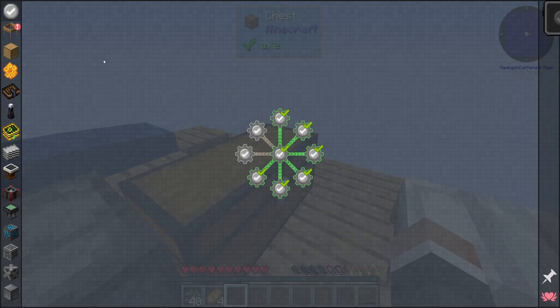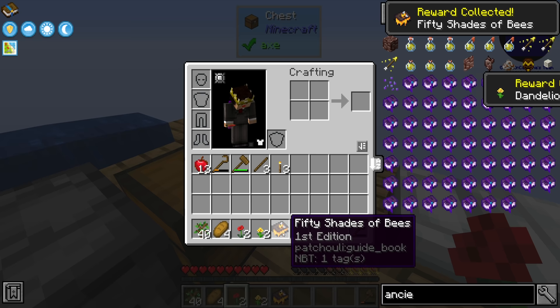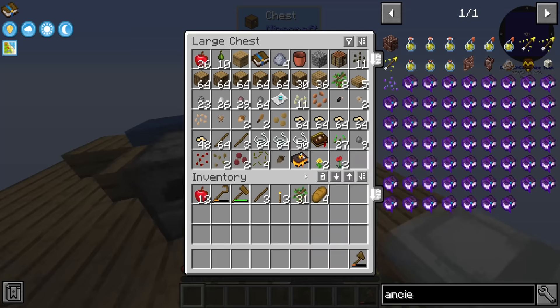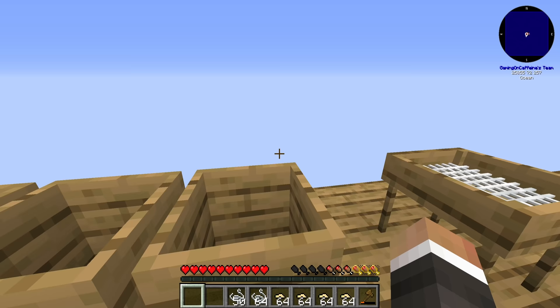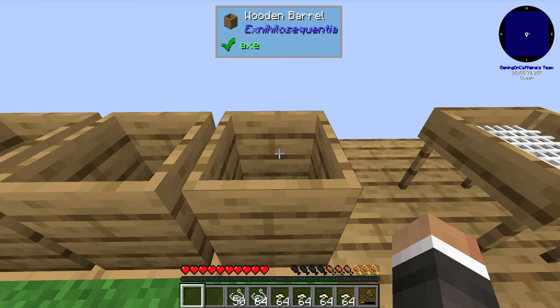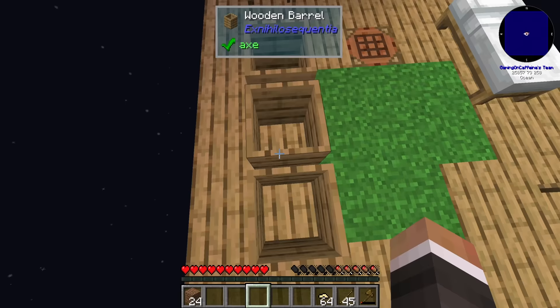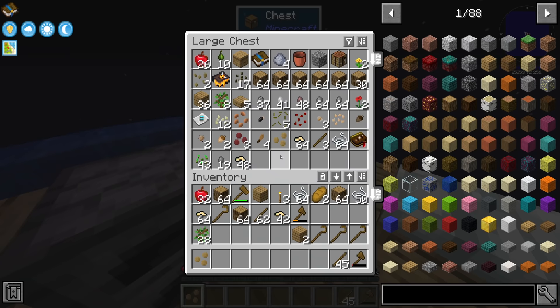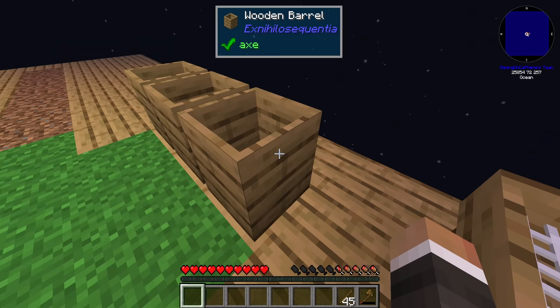We claim the quest rewards — most quests don't have rewards, but occasionally one gives you a head start. This one gives poppies, dandelions, and a guidebook called '50 Shades of Bee' for the resource bees mod. A viewer suggests using worms to make dirt — worms are 40 out of 1000 per worm, so about 17-18 worms per dirt. We use our large supply of silkworms to fill the barrel.